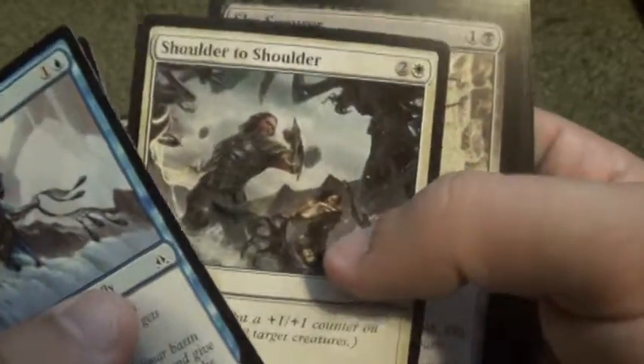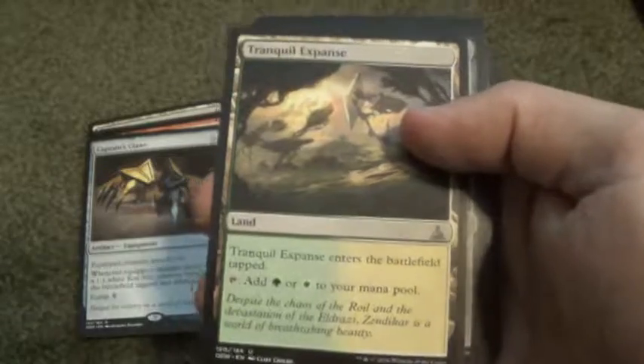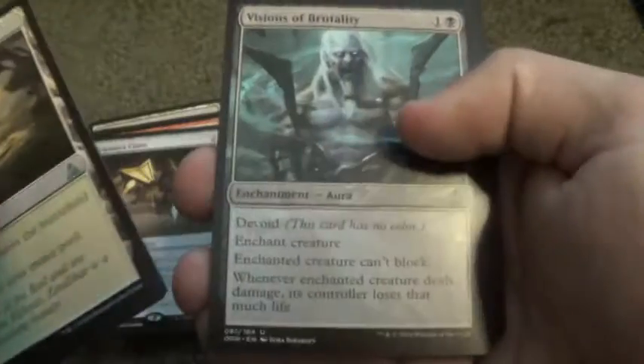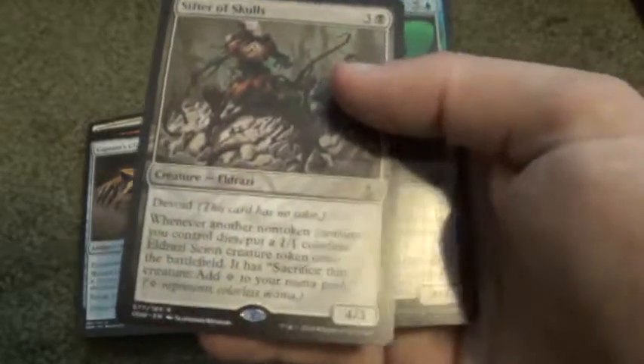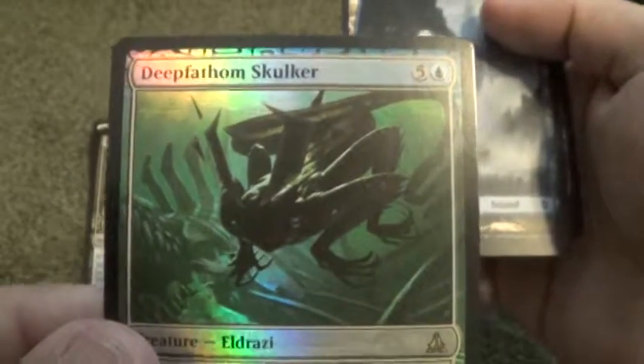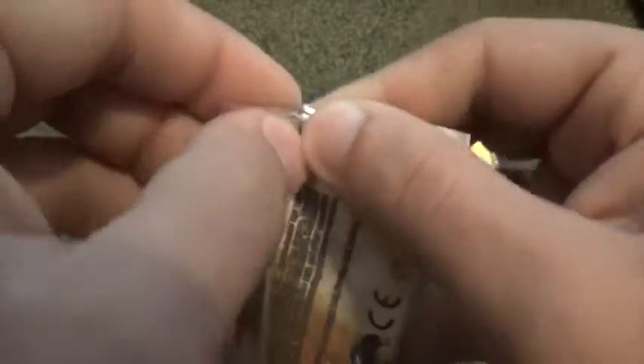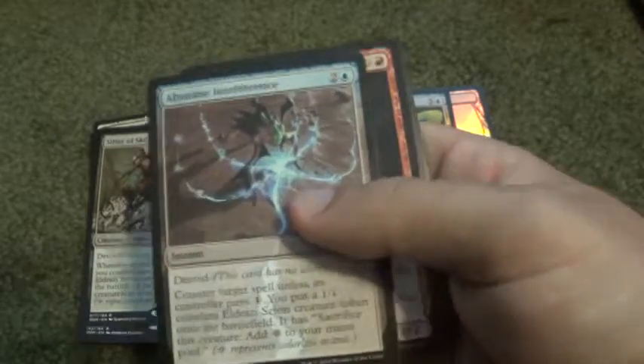Scroll through the Commons really quickly. Tranquil Expanse for our Uncommons. Vision of Brutality, Void Shatter, and a Slither of Skulls. It fooled me again with a foil — but it's a Foil Rare, so I'll take that. The Deep-Fathom Skulker. And an Island and an Eldrazi Scion Token. Each time I keep seeing a foil, I think it's going to be an Expedition Land. And it's not — it trolls me every time.